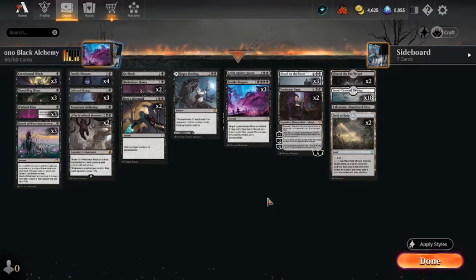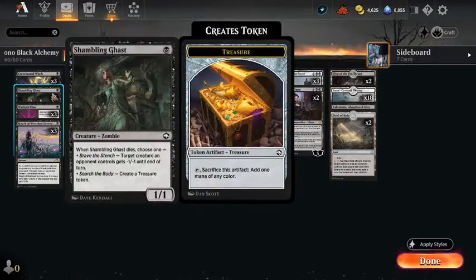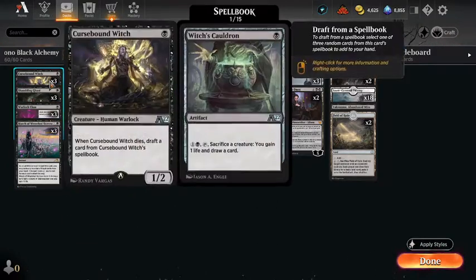All right, this is MTG Buddha back again today. I'm going to play a little bit of alchemy. I've got a mono black deck here. We're going to try doing some mono black — I need to do black for my dailies, so I put together a little mono black deck here. We're going to give it a shot.